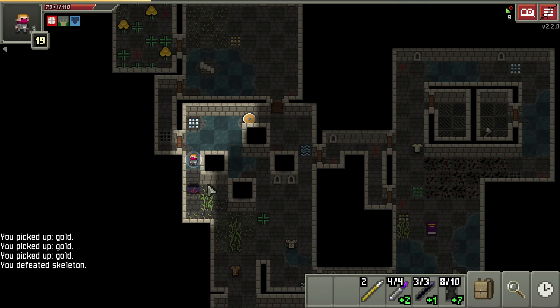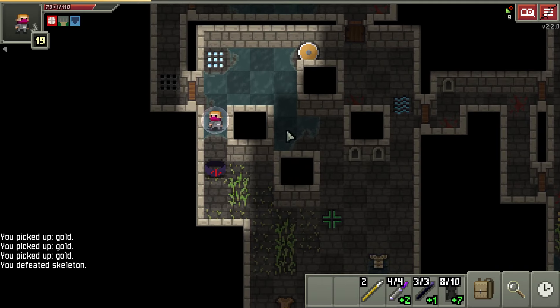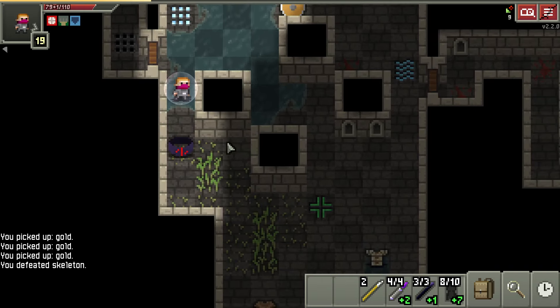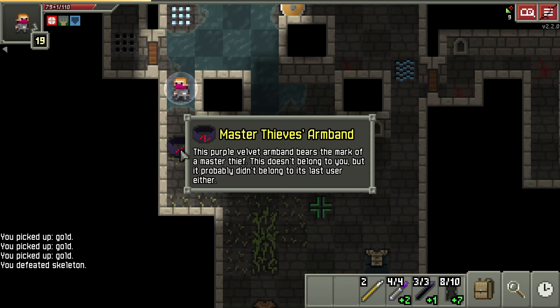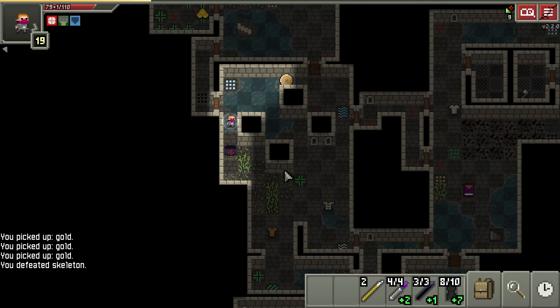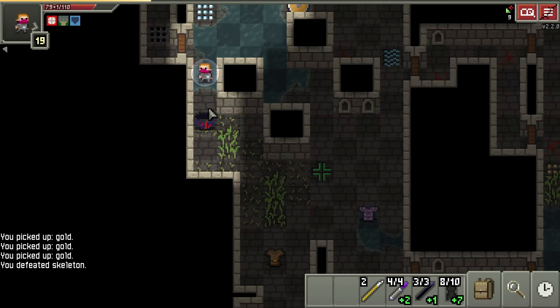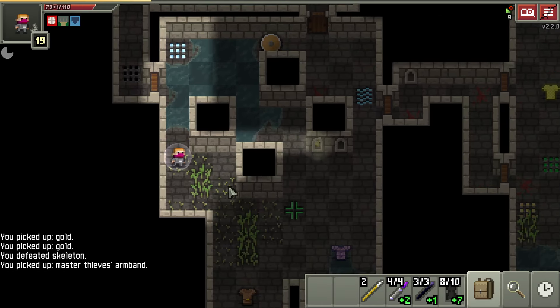Do you ever lay awake at night and think about your Shattered Pixel Dungeon run? Maybe it's just me. As I was doing that, I realized how overpowered the Thief's Armband is going to be with an Assassin build — because when you blind the creature, every time you step away you get a surprise attack. Then I realized I'd thrown it on the ground earlier, and sure enough, there it is.